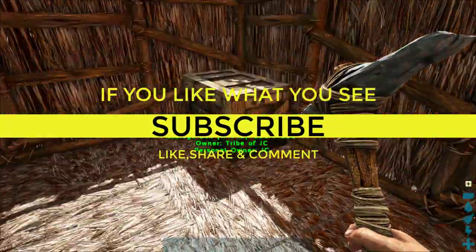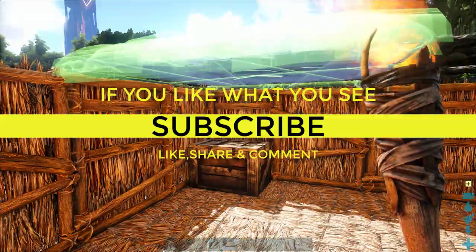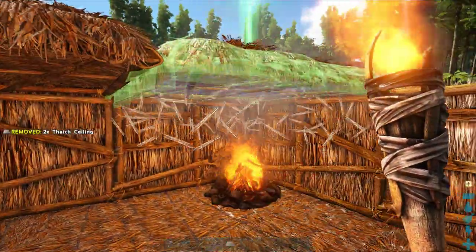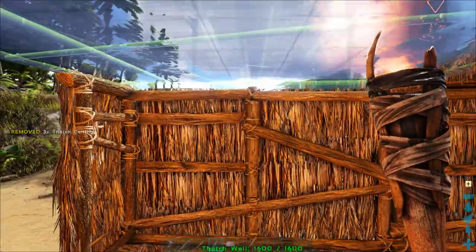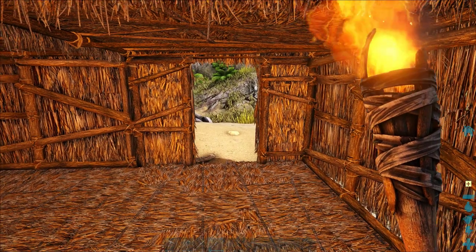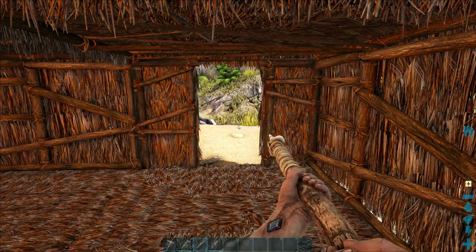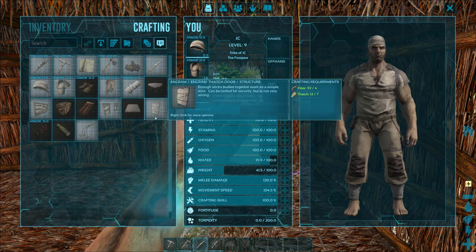Let's go ahead and get our roof on now. We'll bring the roof up and put one there, one there, one here, and one there. There we go — we have got ourselves a home now. So what do you say we go ahead and tame our first animal? I'm going to go ahead and track one down and then we'll be right back.